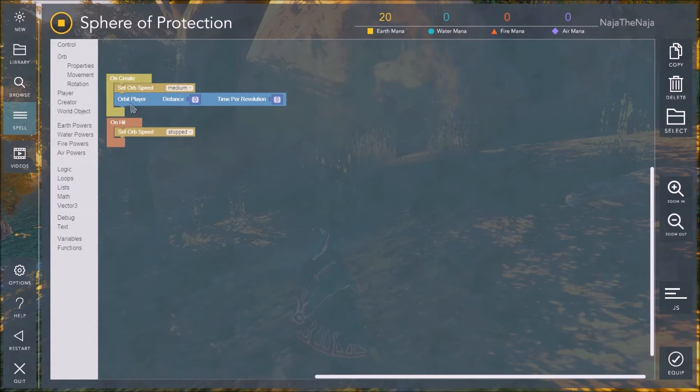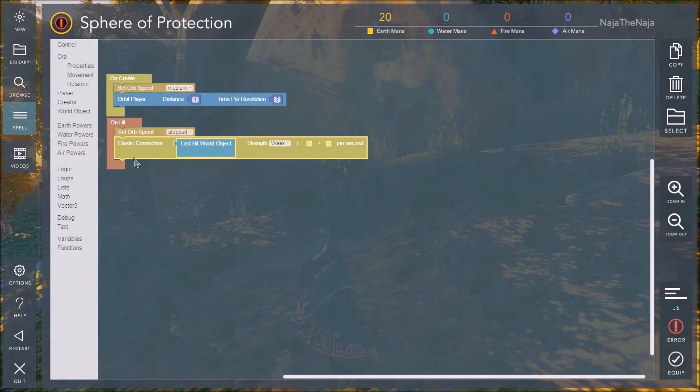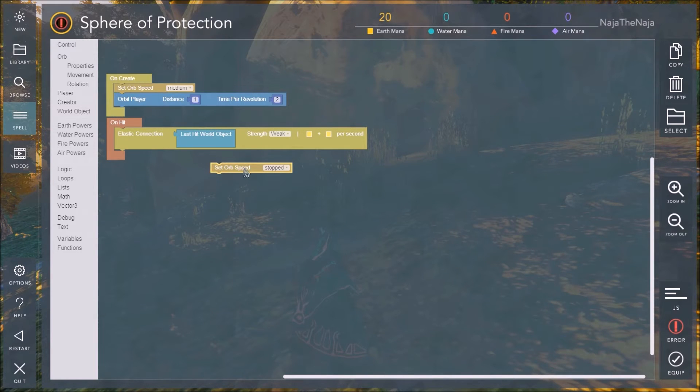Let's change the orbit player distance to one — click and type one, then press Enter. Time per revolution — let's say two seconds, so every two seconds the orb goes around the player. Then let's go to Earth Powers and grab elastic connection and put that under on-hit. Here's an interesting thing: drag set orb speed — you notice it drags everything underneath it as well. Drag away the elastic connection, then get rid of set orb speed stopped by dragging it to the left.